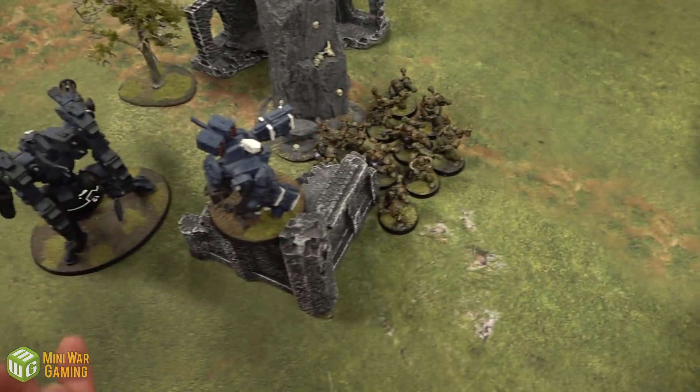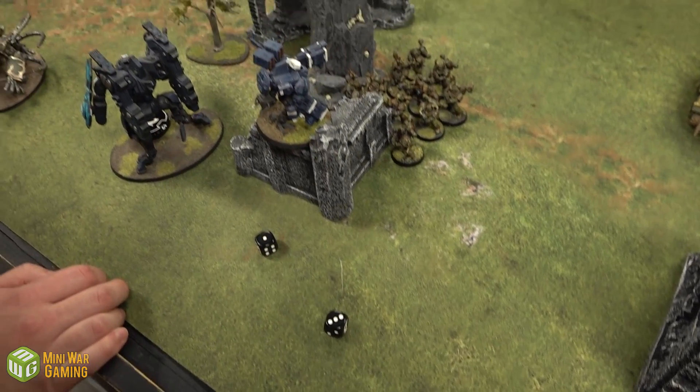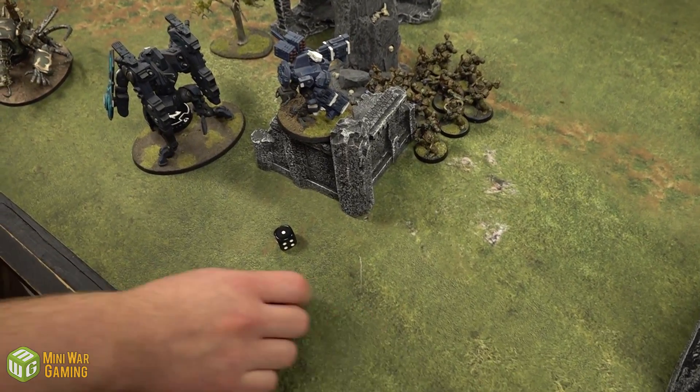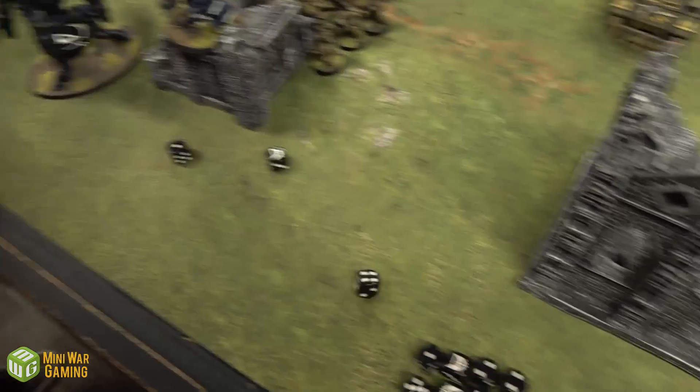The Rhino fires its two shots, targeting the Broadside to strip wounds. One hit, one wound — the Broadside saves.